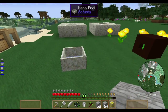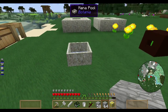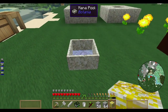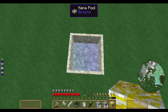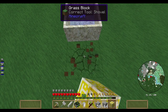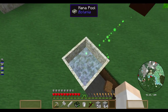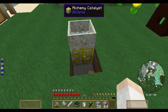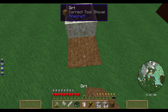It's a bit hard to understand how to use this. What you need to do is put the Alchemy Catalyst underneath your Mana Pool and it will change the shape. Right now it just looks like stone, but if I go under the pool and place it there, you can see I get a different texture indicating the Alchemy Catalyst is now active.